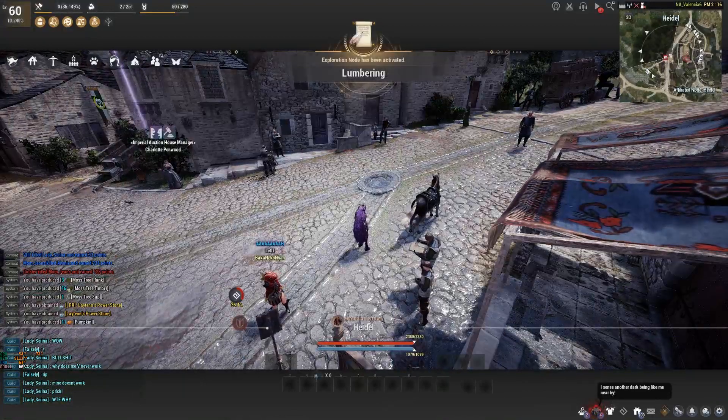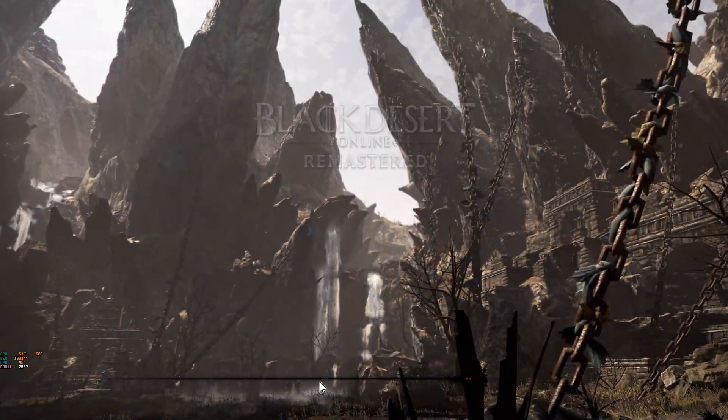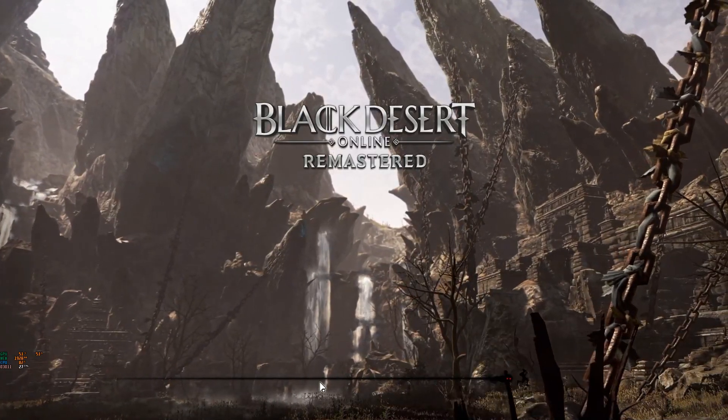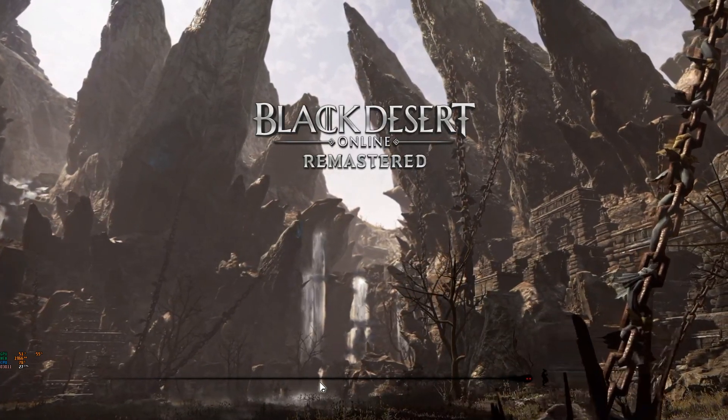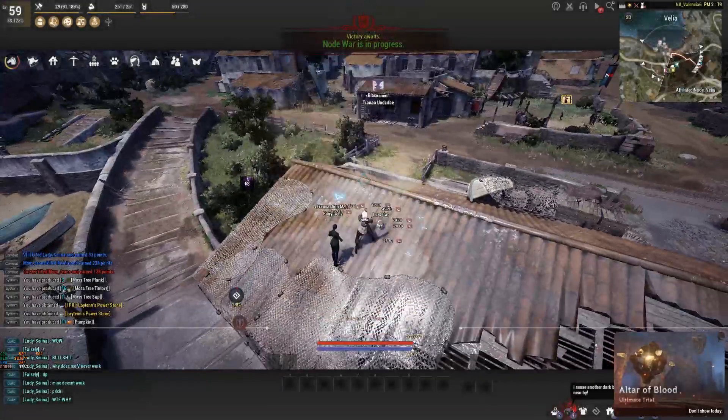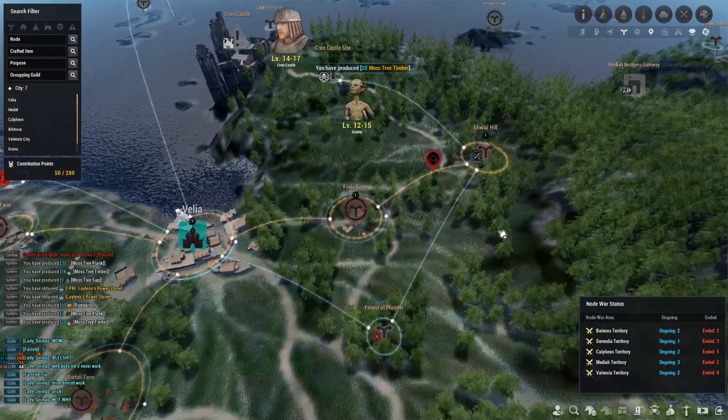As you can tell, investing in nodes costs a lot of energy — 10 energy every single time you invest into one. If you're setting up this empire and don't have much energy, you may have to buy energy potions off the market or refill from the innkeeper. No worries though — I have quite a few alts with a lot of energy stored.